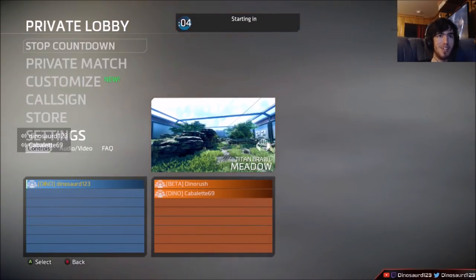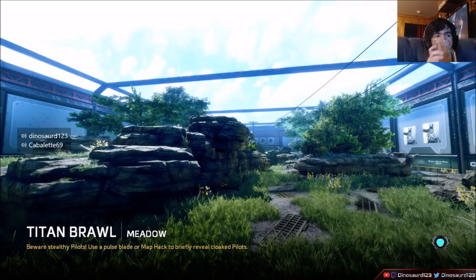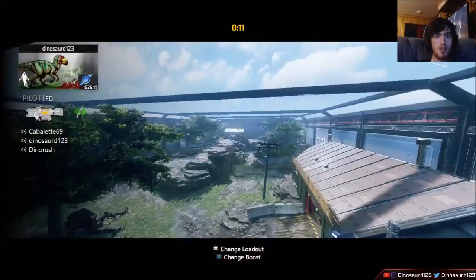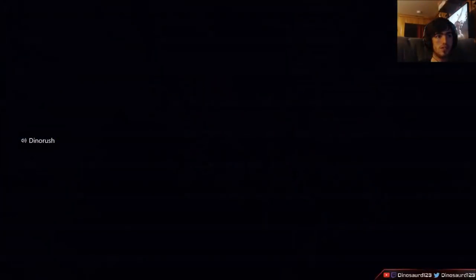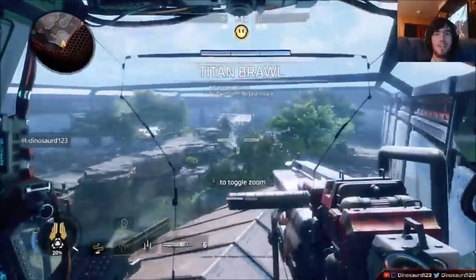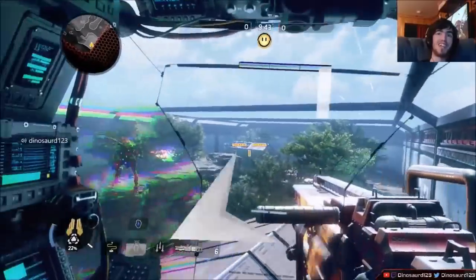Alright, Ronin at Meadows — let's go. I'm picking Scorch. Actually, Legion would probably be the best. Do you want to go Northstar and see if you can get on top of the houses? I'll go Northstar. Actually, you could put these on the pilot mode where you get Titans right — but they have them disabled in those modes. Northstar is the best Kraber in the game. I dare somebody to go over there with a Kraber in a real match — do you realize how terrifying that would be?